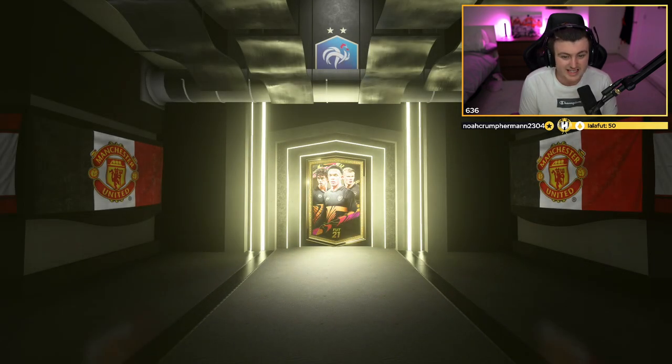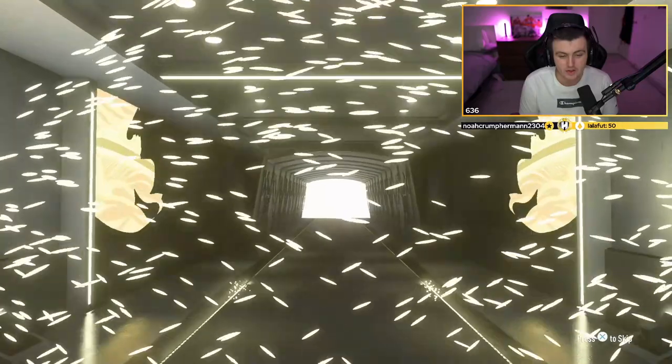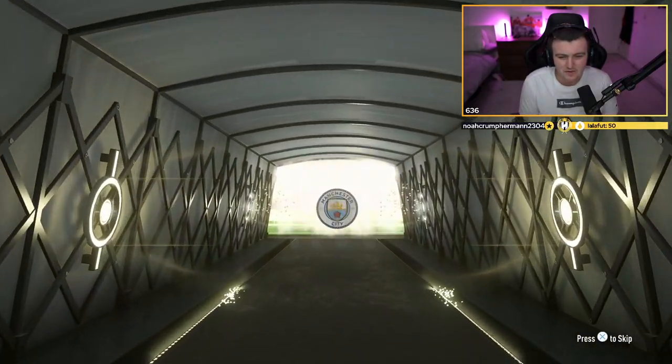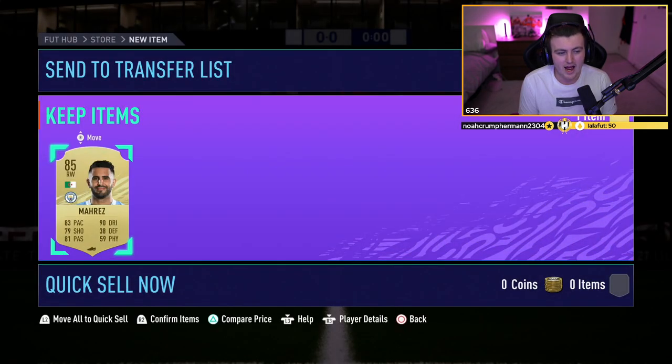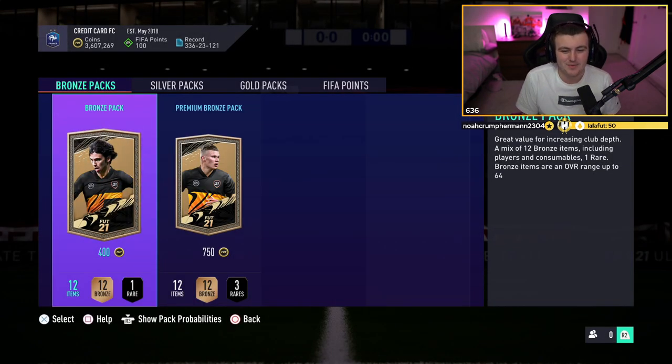Third and final one — the attacker pack. No walkout for me, but it is a board. Ooh, Mahrez! I'll take that — that's 85. An 85, an 86, an 82. I'm actually quite happy with that. That's pretty good fodder for 16 golds with only 8 of them being rare, and probably better than what you get if you put that same amount into player picks. So not too shabby. Let's go and open up your guys' packs.